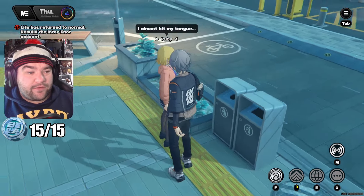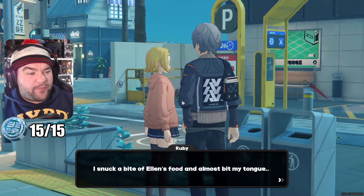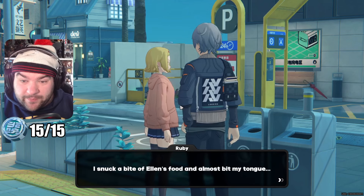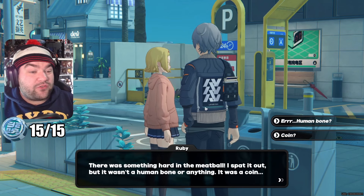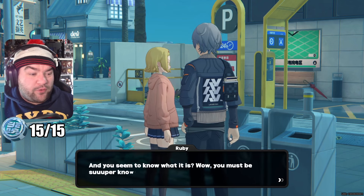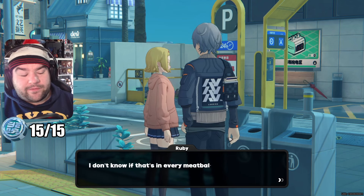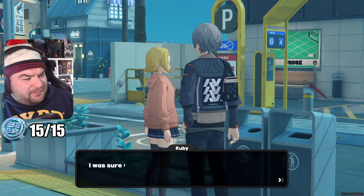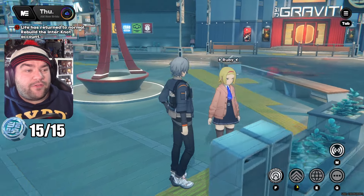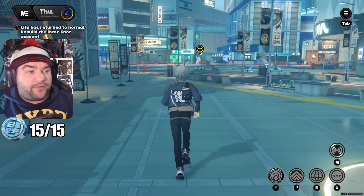For our last coin in Lumina Square, we turn right and see Ruby sitting in front of a bin. Why'd she almost bite her tongue? She snuck a bite of Ellen's food — that is risky business. There was a coin in the middle of the meatball. If you want iron, I know where I'm going with that — but it makes sense, I suppose. And that's our last coin for Lumina Square.